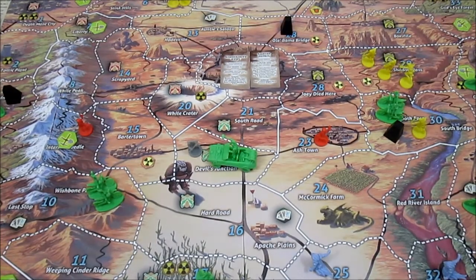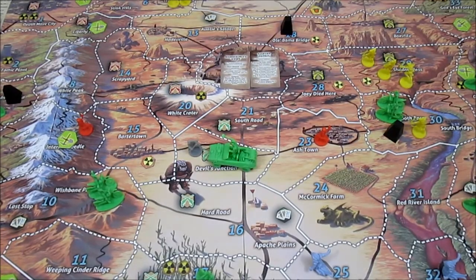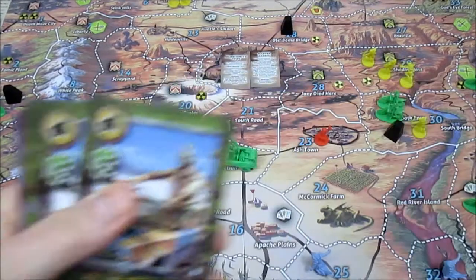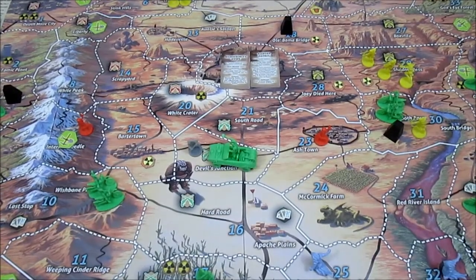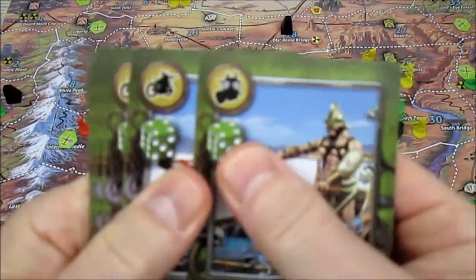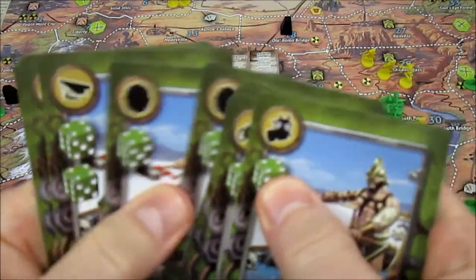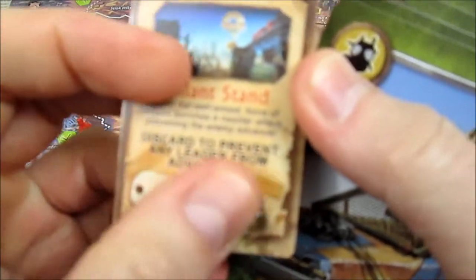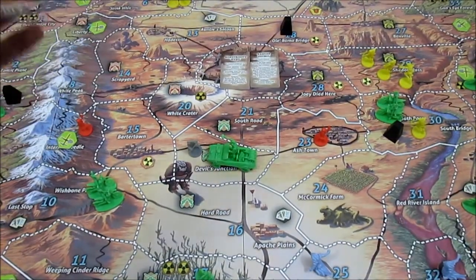Of course, he goes from seven hit points down to six. Now it's time to count up how many dice I'm going to be rolling against him. Let me get rid of all the cards that are not necessary — which will be all colors but green — and then we're going to see how much pain we can inflict on Bama. So we're going to be rolling 1, 2, 3, 4, 5, 6, 7, 8, 9, 10, 11, 12, 13, 14 dice.